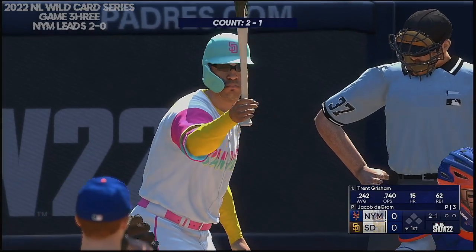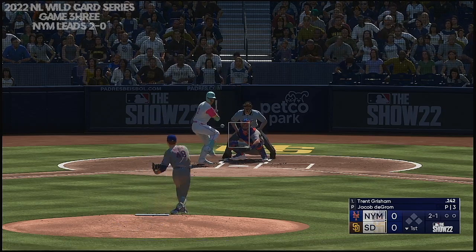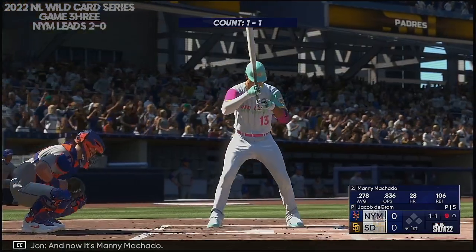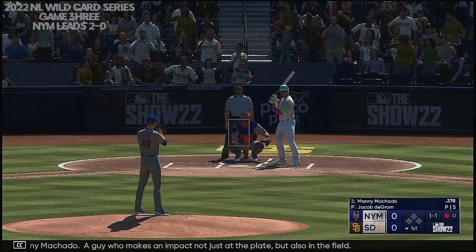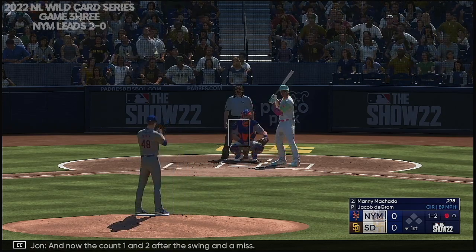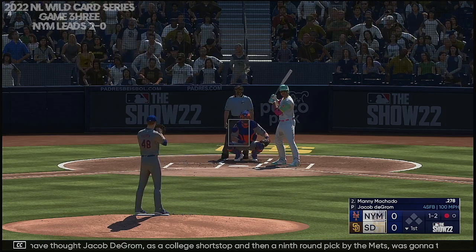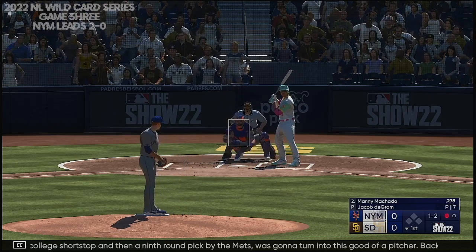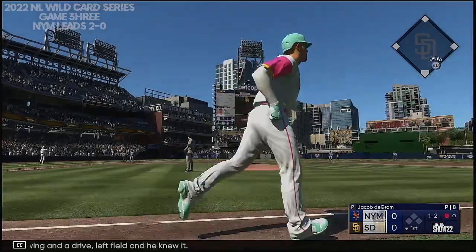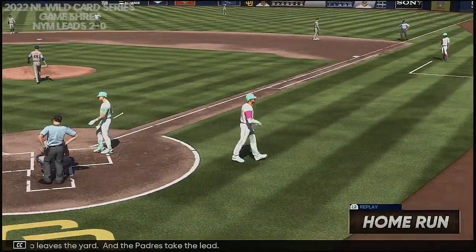We go to the bottom of the first, and now the center fielder, Trent Grisham. Right side, hard hit — over to first. That takes care of Grisham. And now it's Manny Machado, a guy who makes an impact not just at the plate, but also in the field. Count one and two after the swing and the miss. Who would have thought Jacob deGrom, as a college shortstop and then a ninth-round pick by the Mets, was going to turn into this good of a pitcher — back-to-back Cy Youngs in both 2018 and 2019. Here's a swing and a drive left field, and he knew it. Manny Machado leaves the yard, and the Padres take the lead. It's 1-0.